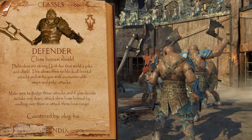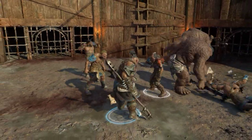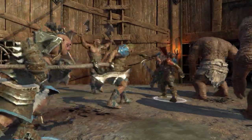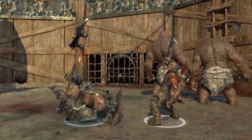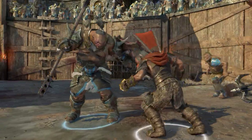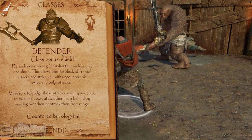Moving on to the Defenders — probably one of the more annoying classes to play against. They are equipped with a shield and spear, and as the class bonus states, they block all frontal attacks. This can be countered by vaulting over them and hitting them in the back. In addition to this, they have poke and swipe attacks that must be dodged, otherwise you'll lose your hit streak. They aren't too strong against Olog-hai, since Ologs will just hulk smash their way through the shields.